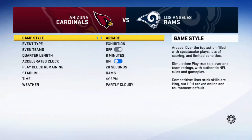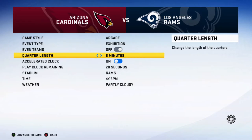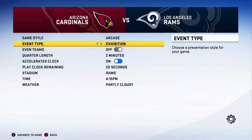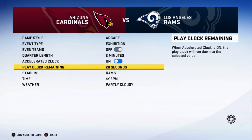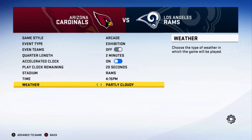We'll change up the time. Entering the game settings screen, we have nine options. Game style is set to arcade, event type is set to exhibition, quarter length we'll change from six minutes down to two minutes, and we'll change the skill level from Pro to Rookie. There's also an accelerated clock option, play clock remaining, stadium option, time of day, and weather — set to partly cloudy.